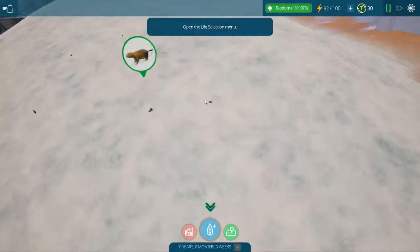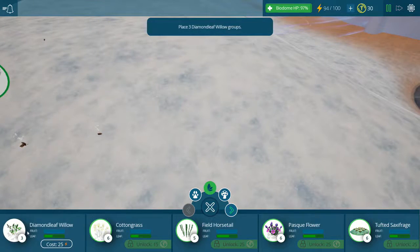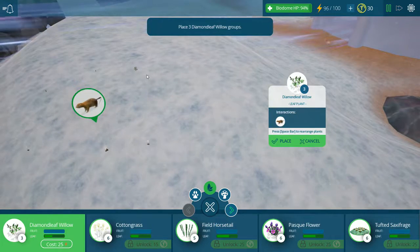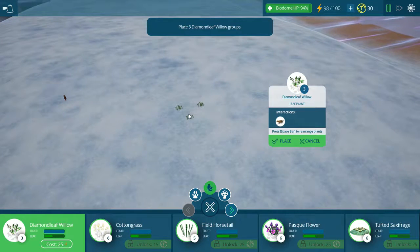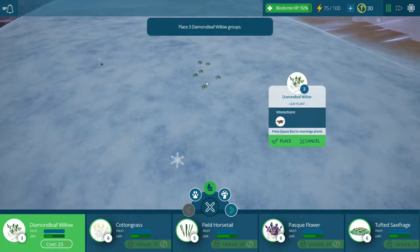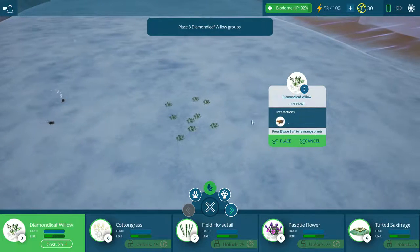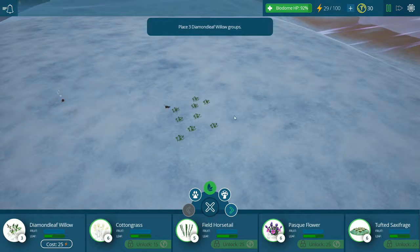These guys have got to eat now, so we need to make sure they eat stuff. We're gonna place some diamond leaf willows, and we have to place them within their territory so they can actually eat it. The cool thing I like is that you can change how they're spread out to make it aesthetically appealing. I want continuity. We're gonna get another one and move it to make it look natural. I'm not gonna spread these out too far because in the tundra they would all grow in these little clumps. So beautiful - that's why I love this.